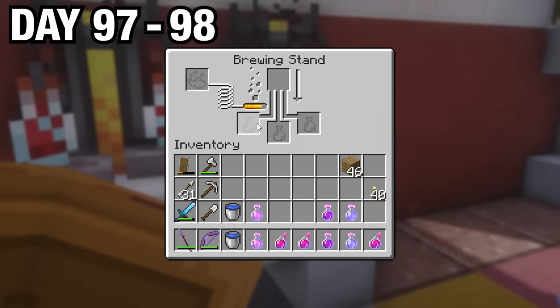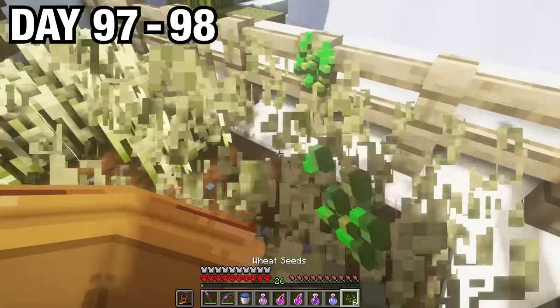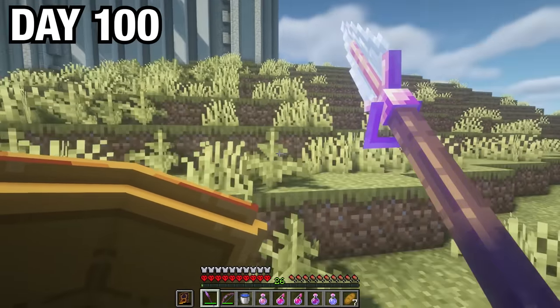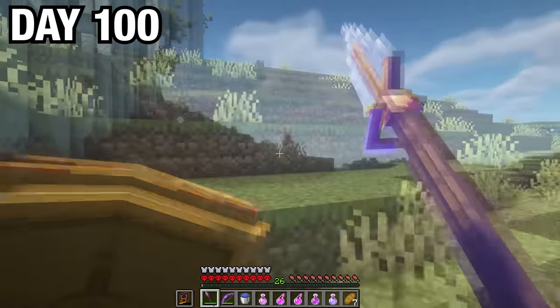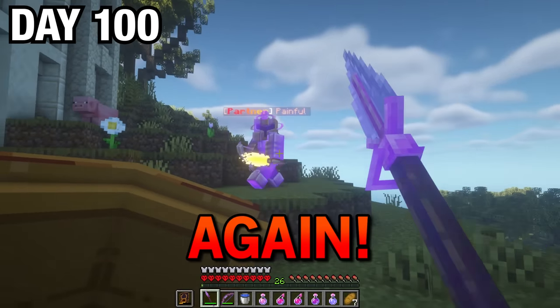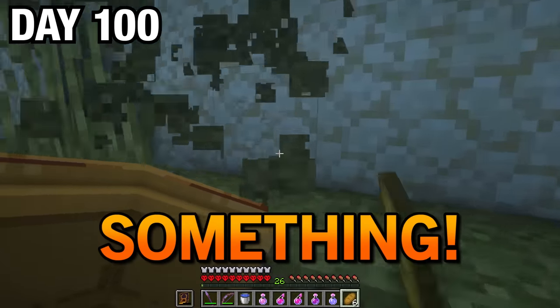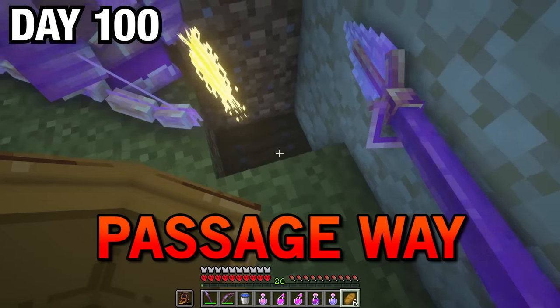For the next couple of days, I prepared some new potions and harvested my crops to get some more food, then started heading back to the clock tower I had found before. On day 100, I had finally found myself back at the clock tower, and then — Forest, it's nice to see you again. Right back at ya. Let's find a way out of here. Over here — I think I found something. Whoa, it's like a secret passageway or something.